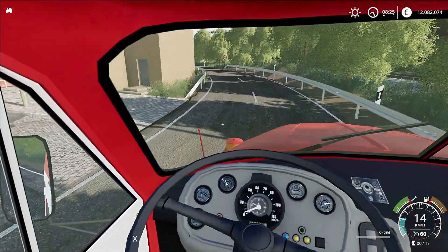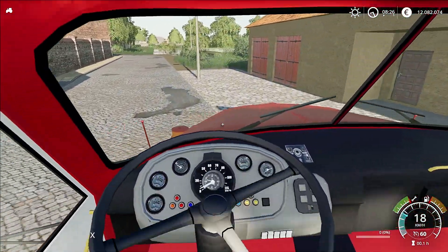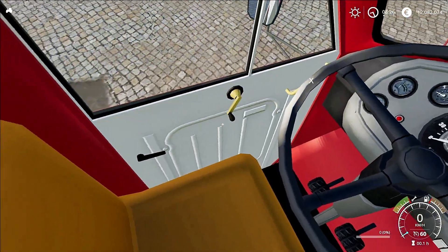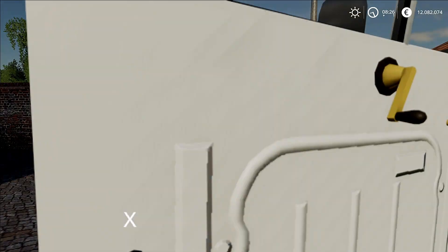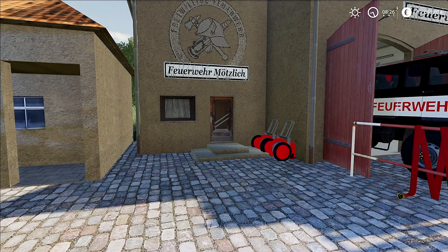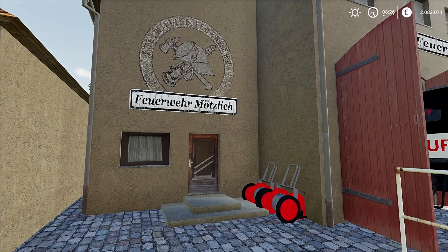Hier müssen wir rein. Wir sind gleich da. Da bin ich fast vorbeigefahren. Willkommen zur nächsten Feuerwache - das ist sozusagen die größere, oder die größte Feuerwache auf der Map. Ich glaube, es gibt insgesamt zwei Feuerwachen auf der Map. Ich lehne mich jetzt aber nicht zu weit aus dem Fenster, weil ich habe bisher nur zwei gesehen. Dafür könnt ihr gerne dieses Video, diese Premiere, kommentieren, falls ihr diese Map kennt und vielleicht wisst, wo es noch eine weitere Feuerwache gibt.